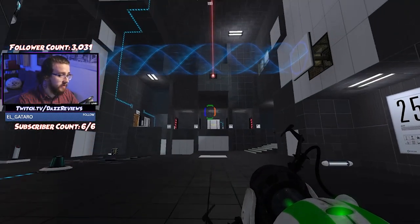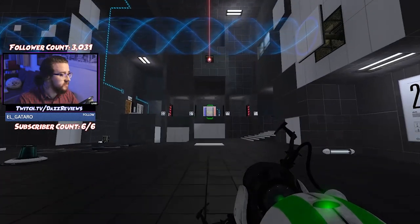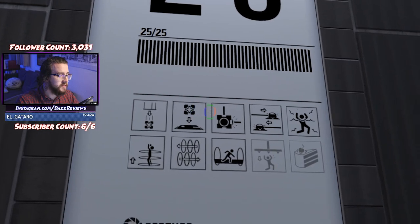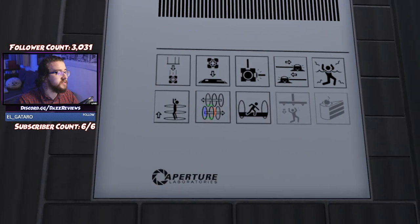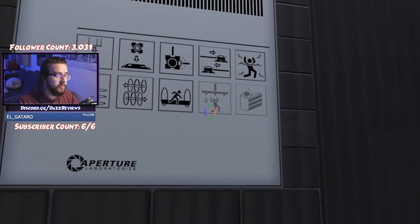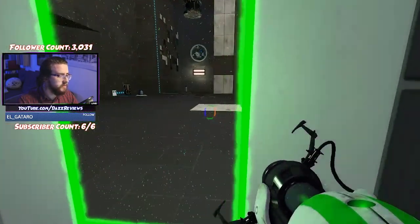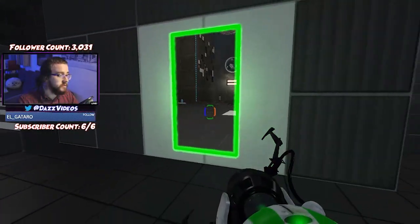Lasers. Excursion funnel. Buttons. It's all here. What have we got? Cube comes out — put cube on button, redirect lasers, put lasers together. Don't drown. Use the excursion funnel through the portals. Use the bridge. No cake. No crushing. Sad times. We need this — how do we access this? Not available. Is it in the past? It's in the past only. Noted.